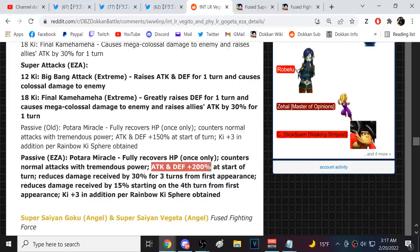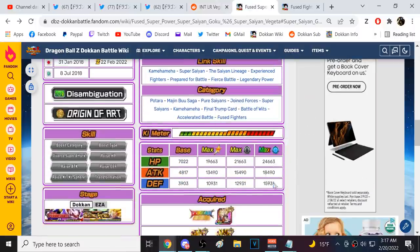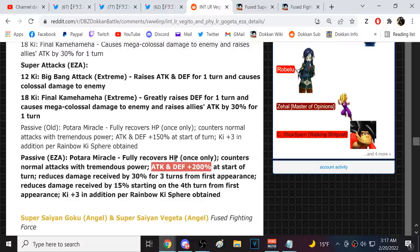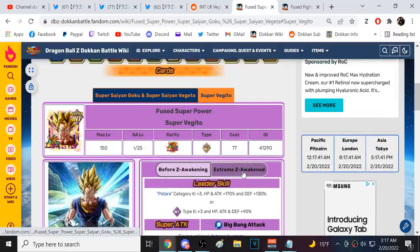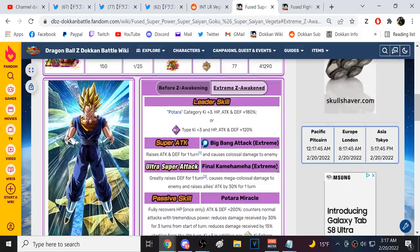Damn, this unit is rocking 200 right there. What is this defense? They have ridiculously high defense — oh my god, yes they do. This unit is going to be rocking 200K plus defense with 30% damage reduction. This Vegito is the new god of the game right here.